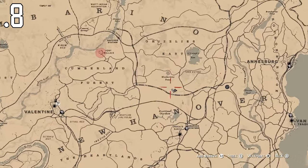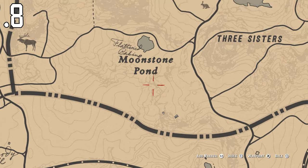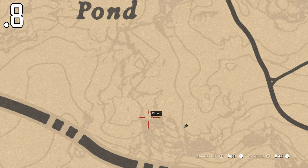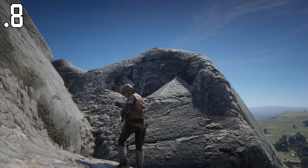Location number eight can be found right up at the end in New Hanover. It's right along the train track, and it's actually this side of the mountains. Coming from the Moonstone Pond area — I came from just this road right here, and you can see where I've tagged. Let me show you what it looks like in-game. So let's go ahead and inspect and move on to the next one.